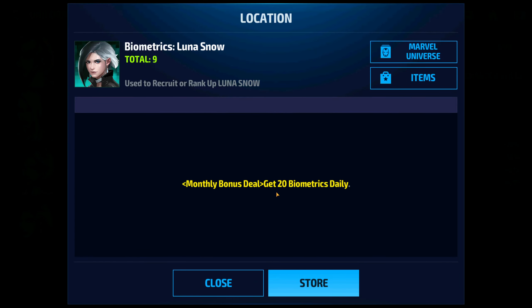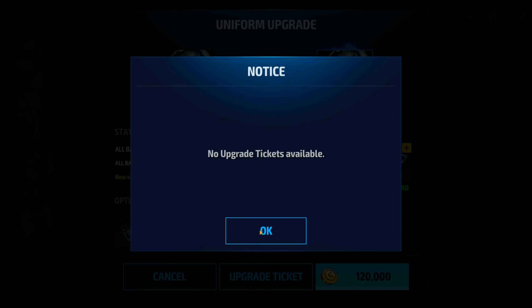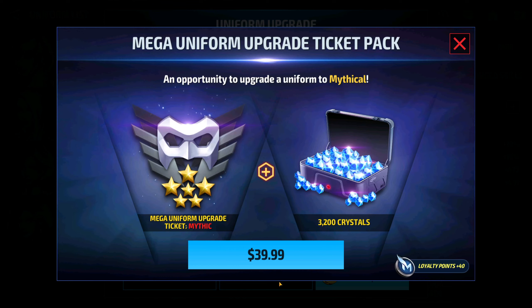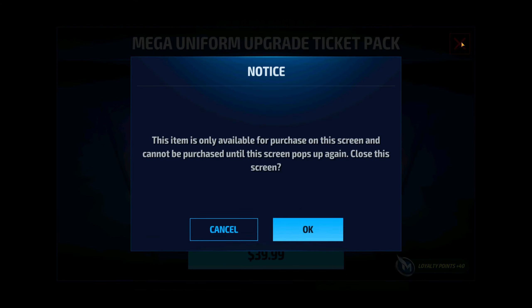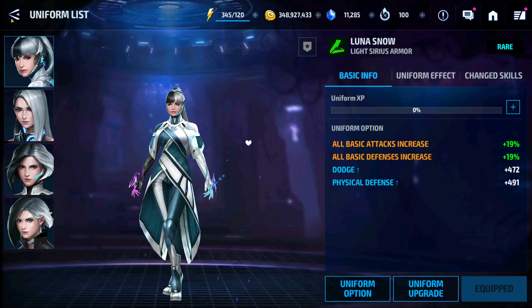You're going to have to collect those bios by paying into the $9.99. But if you have a uniform upgrade ticket — which I have none available now — you can see that this is a $40 value inside the shop. You basically have the ability to level up characters who are exclusive in nature.